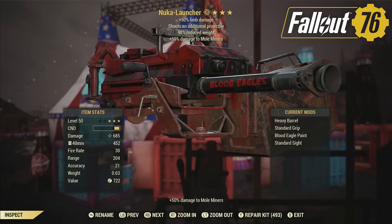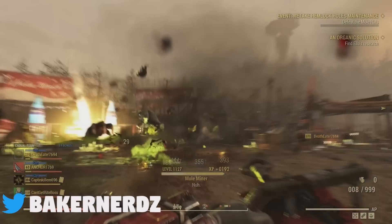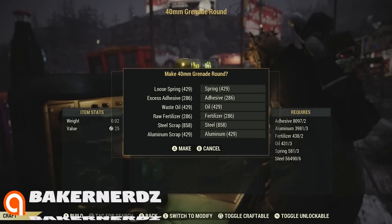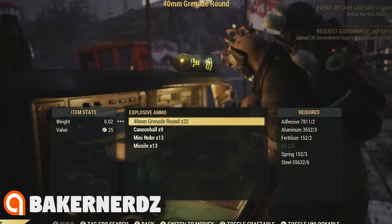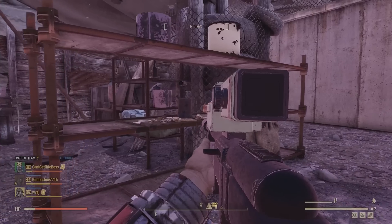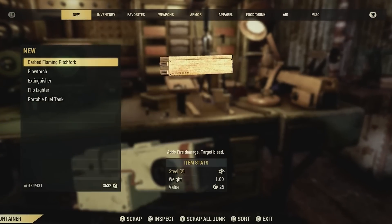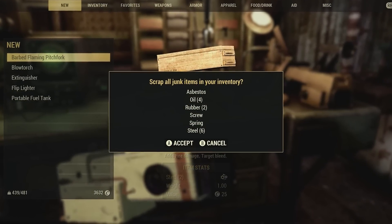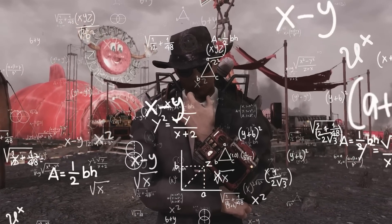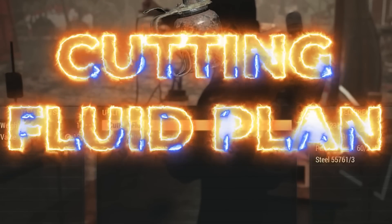A couple weeks ago, upon unlocking the Nuka launcher from the Nuka World on Tour scoreboard — this thing is absolutely insane, by the way — I started crafting grenades and quickly realized I need oil, and lots of it. I could head over to Blackwater Mine and grab blowtorches and gas cans, but I'm lazy and stopped at like three of them. So I got to thinking there has to be a better way. Work smarter, not harder. And then it dawned on me: the cutting fluid plan.